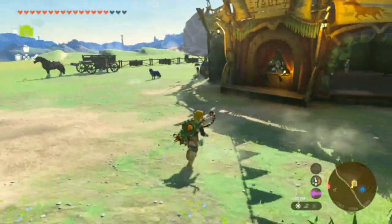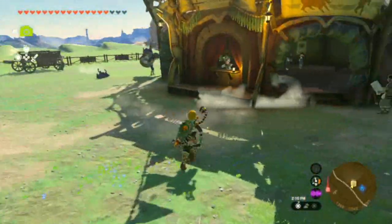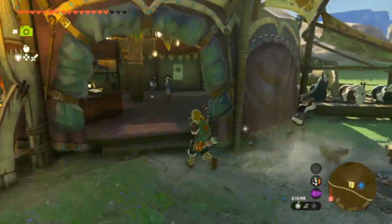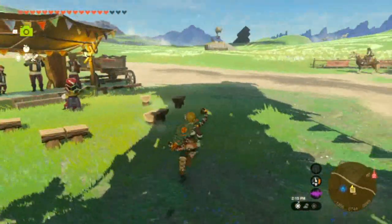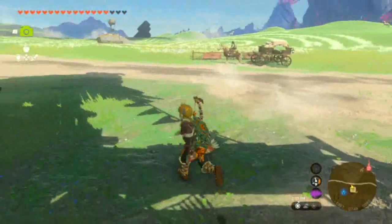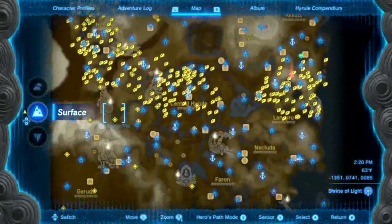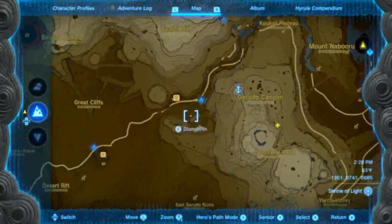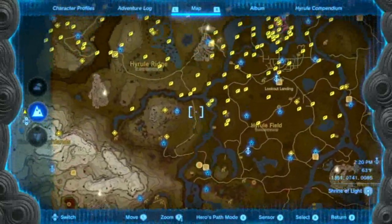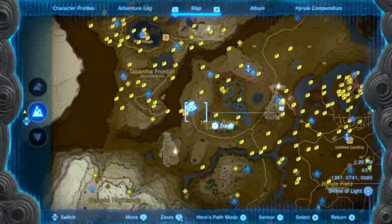Last time we did a few more side quests where we helped out a few of these stables with putting some pictures on their walls, and we also helped out a lady with her horse. Now we're going to go to another stable that needs a picture — the Tabantha Bridge Stable.